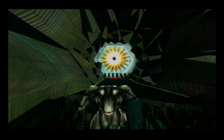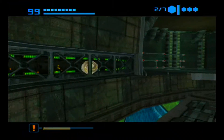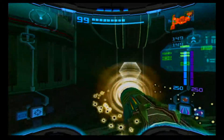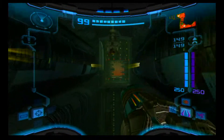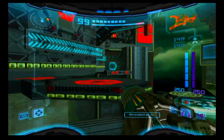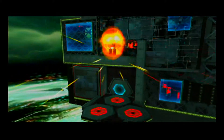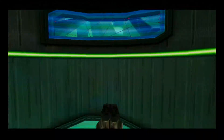Hello everyone, welcome back to Metroid Prime 2 with a randomizer. If you recall from last time, we ended up soft blocking the game twice right after we got the dark visor. We're going to collect that again, but this time we are not going to shoot that guy in the head. We'll see if not shooting him helps avoid soft blocking. My hypothesis is that the glitch occurred because we shot him in the head, but hypotheses are meant to be tested.